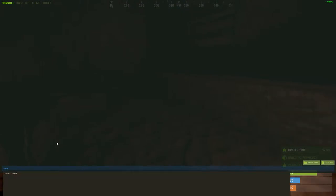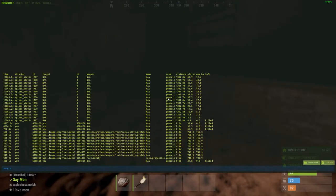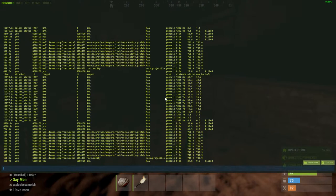You want to go to your F1 console and type: bind F2 combatlog — just like that. You can hit F2 any time you want, and boom, it shows the combat log.